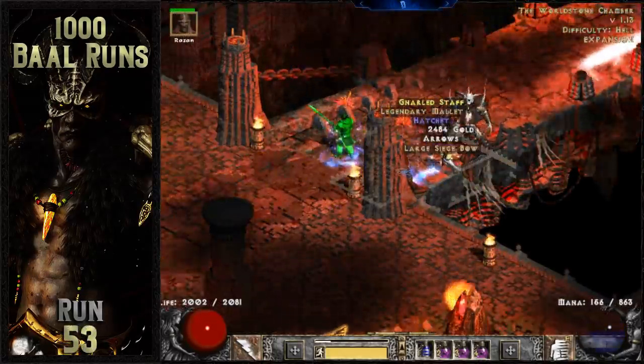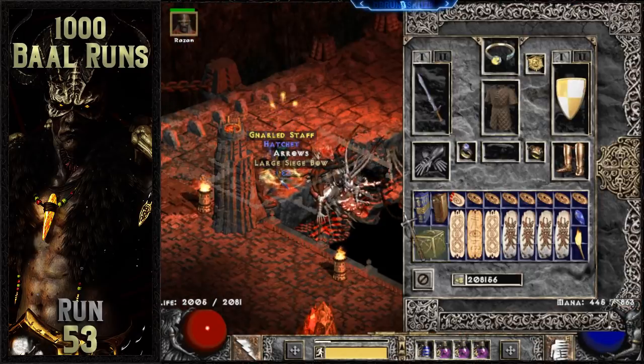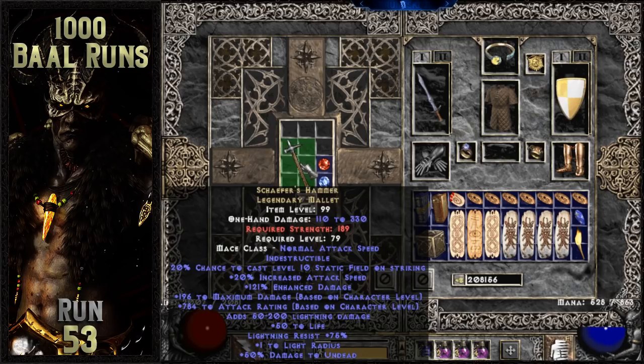Just over 50 runs into this human bot project, Baal drops a grail item. It's a unique legendary mallet, which rolled Schaefer's Hammer. This is an interesting item to use on melee characters because of the percent chance to cast static field on striking. But to be honest, I was just pumped to cross an item off of my grail list with less than 100 runs completed.